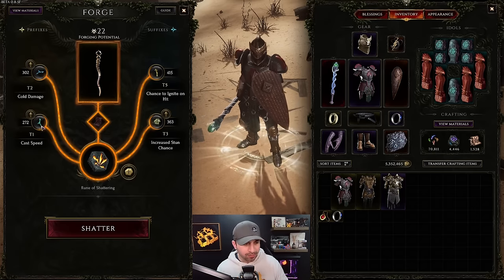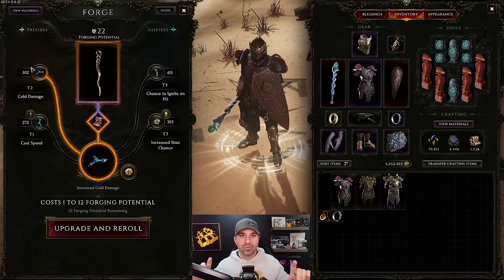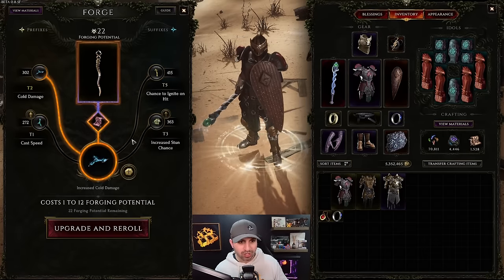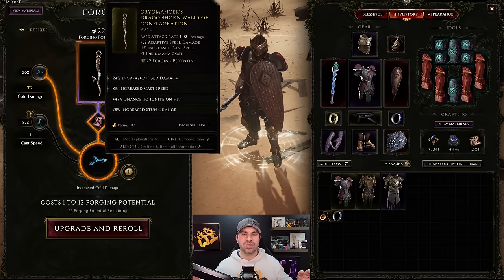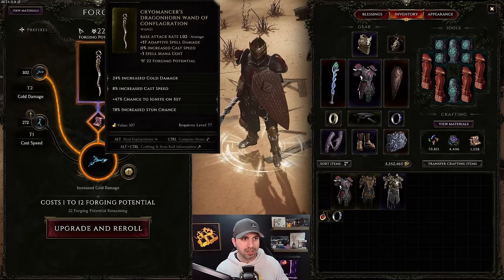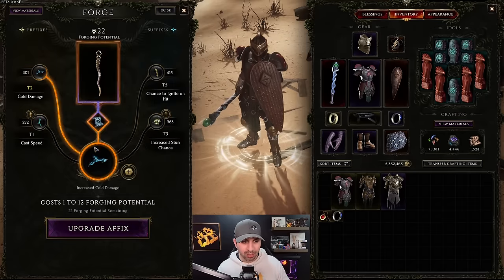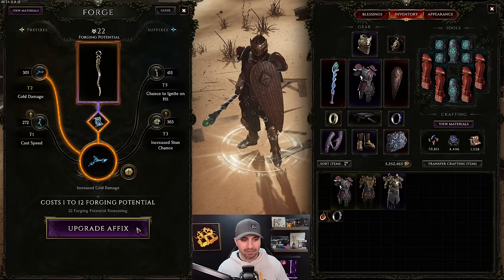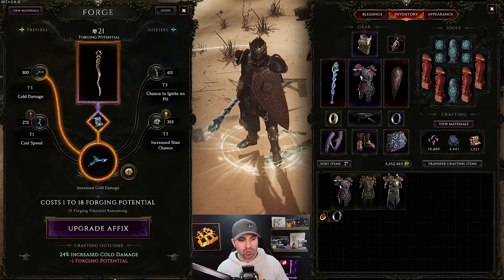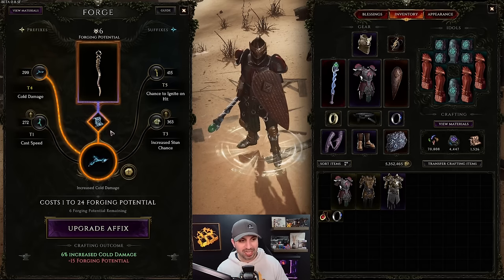It has increased cast speed, adaptive spell damage, and less mana. It already rolled with cold damage and cast speed. You can have two prefixes and two suffixes - the prefixes look good, I'll leave them as they are. We're just going to upgrade them. The maximum you can craft to is tier five per affix. Right now this item dropped with tiers 3, 8, 9, and 11, so it's tier 11 total. We're going to see if we can get it to tier 20 with only 22 forging potential.